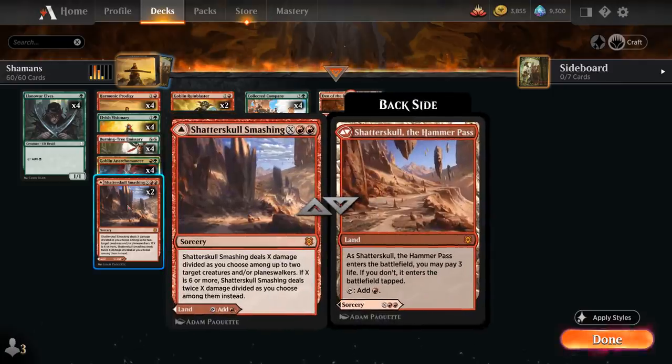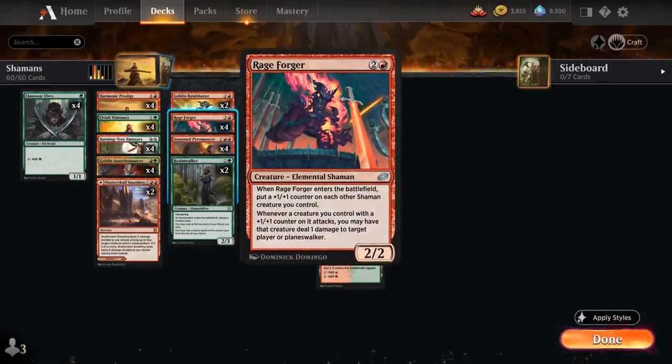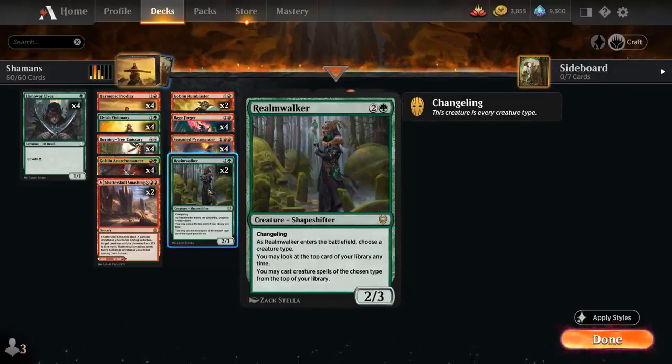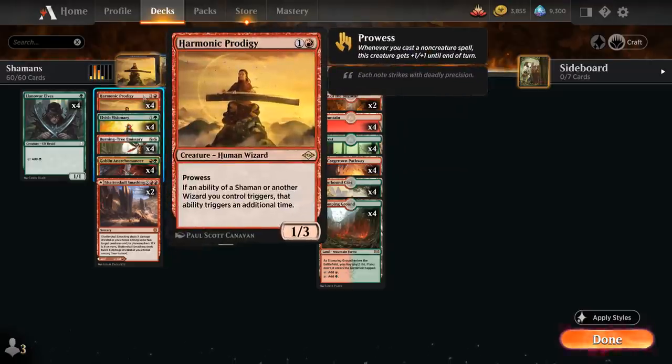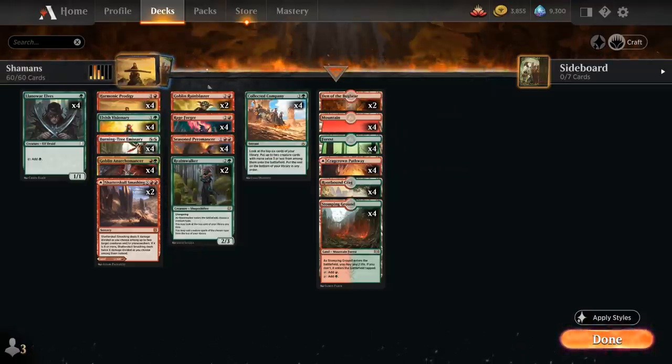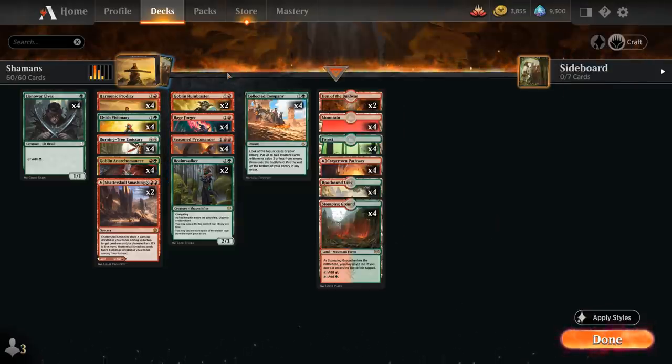Besides Anarchomancer, we also have 2 copies of Shatterskull Smashing as a removal spell we can also play as a land — gets even better if we cast it at a discount with the Goblin Anarchomancer. At 3 mana, besides Pyromancer and Rageforger, we have 2 copies of Realmwalker naming Shaman for card advantage, letting us cast Shamans off the top of our deck. And 2 copies of Goblin Runeblaster as a 2/1 Goblin Shaman with Haste, also with Kicker for a single red — when kicked we get to destroy target non-basic land, especially powerful if we can double that trigger with Harmonic Prodigy.